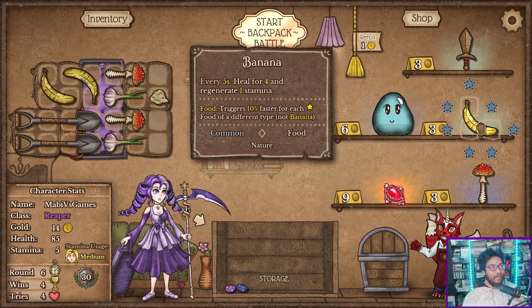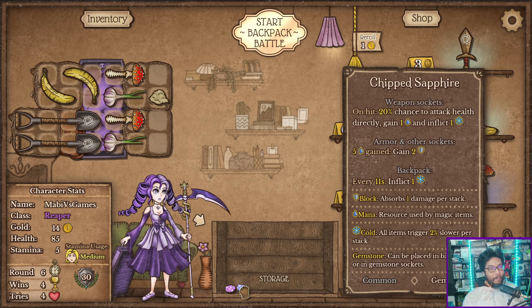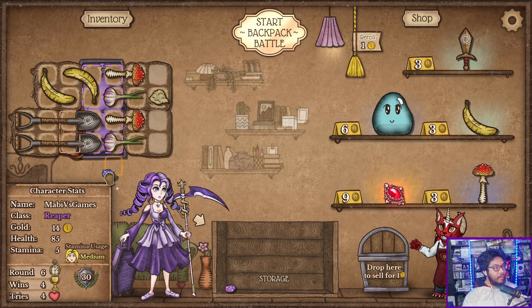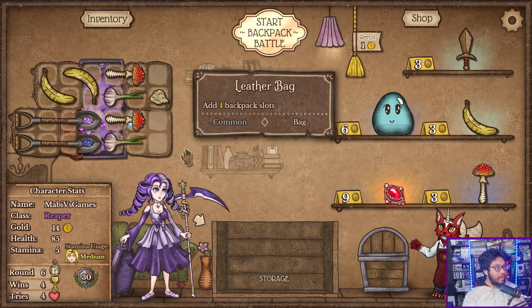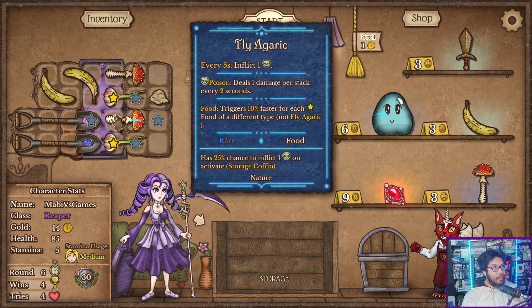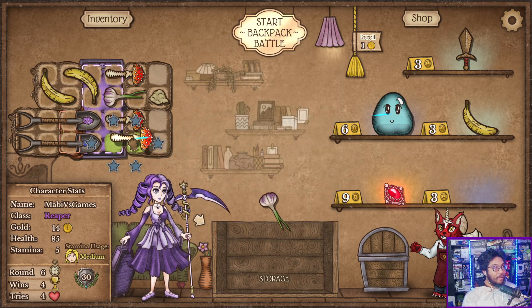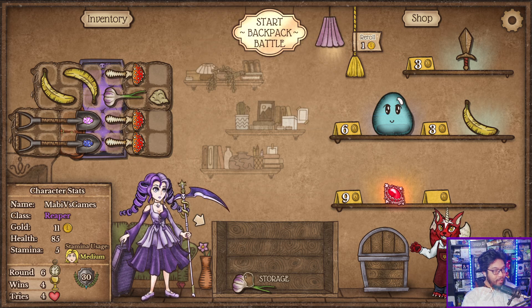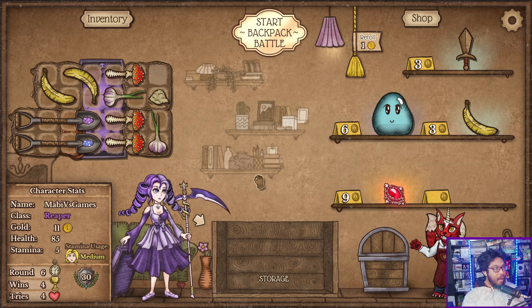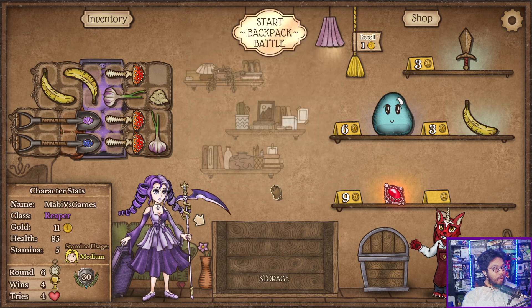Do I want more? On hit. Every 11 seconds. We'll see this. Cleanse a random debuff. We'll just put it on the weapons. Need space. These are healing. What if I get more of these? It's more poison — it's a hundred percent chance to do one poison, plus a 25% chance. Is there a better way to do this? There probably is. There's always a better way.